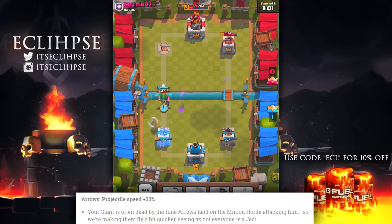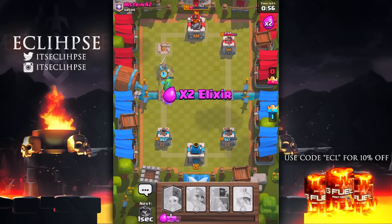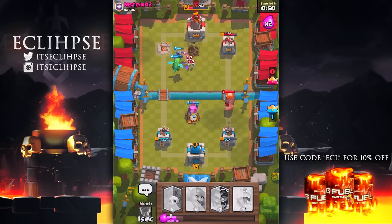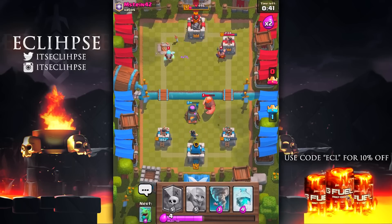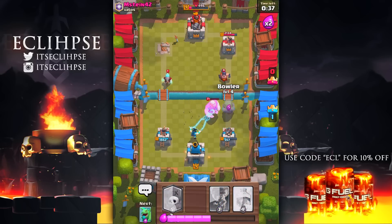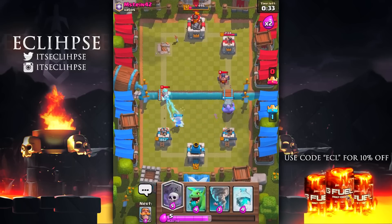Next up, we have a change coming to Arrows — they're increasing the projectile speed by 33%. The reason is that if someone places a Minion Horde on a Giant, by the time the Arrows hit the Minion Horde the Giant is pretty much already dead. So they're making the Arrows travel faster so the Giant will survive longer. That's the general idea, though Arrows will have a lot more uses as well.